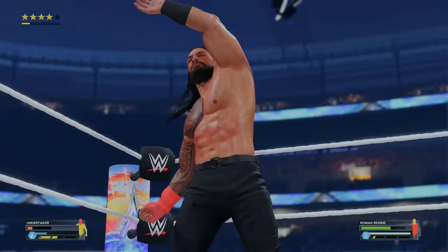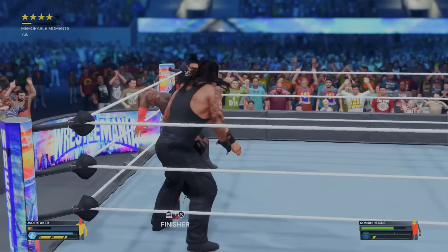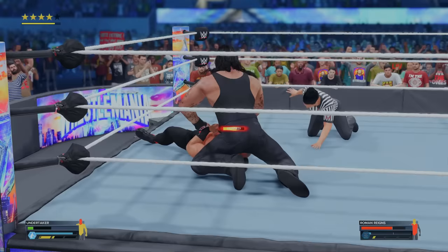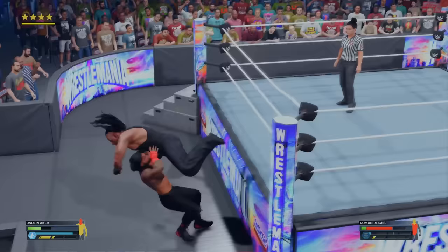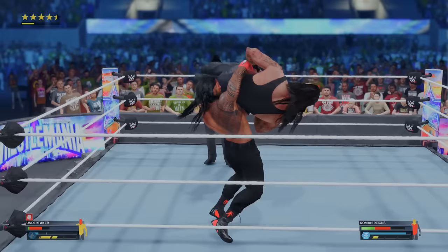Reigns has another Superman punch — we have to counter it. I gotta put him away. Countered into the Tombstone. Please don't be a rope break. Oh no, it's going to be a rope break. But we have another finisher. We're going to fly at him with the flying clothesline from The Undertaker. Get him back in the ring. We have a chokeslam — outside the ring. He counters it every time. Now we're in a bad spot. He countered the chokeslam.